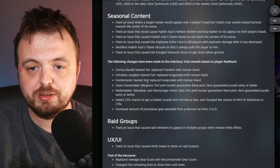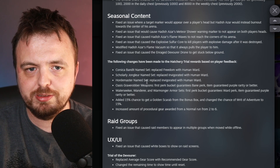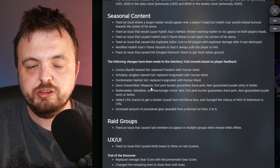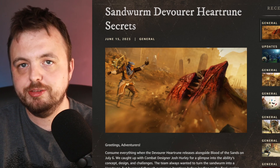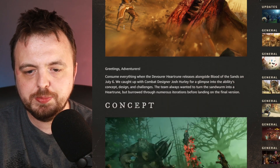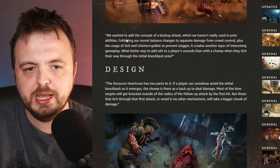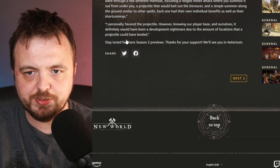They do actually mention the stuff that was on Discord — I completely missed this the first time around. It just says the same thing: pretty much just some basic fixes — nothing crazy for you lore nerds out there, which is completely fine, it's just not me. The Sandworm Devourer Heartrune Secrets has been posted — I'll put a link to this. If you're interested in it, you're interested in it. If you're like me, I'll just wait till it's told in-game.